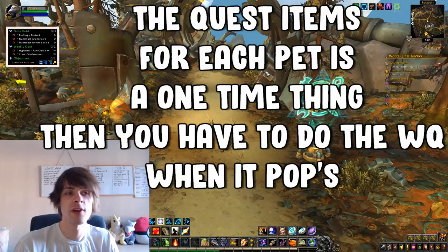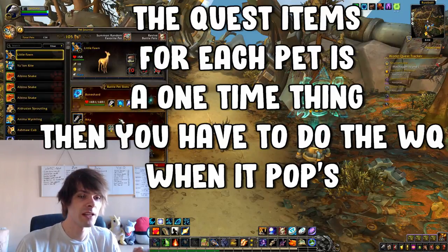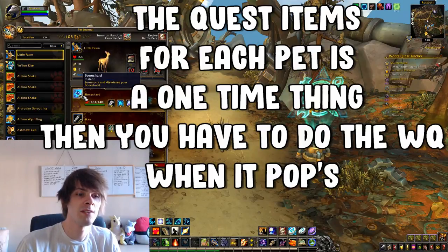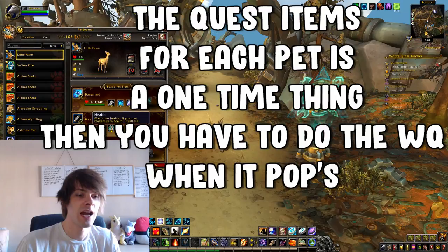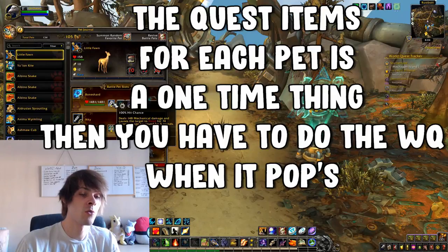What Battle Pet team are you going to need? The team is: Bone Shard for slot one, Ikki for slot two, and the Zandalari Ankle Biter for slot three. You start the battle off with Blistering Cold and then keep that up while using Chop in between attacks.